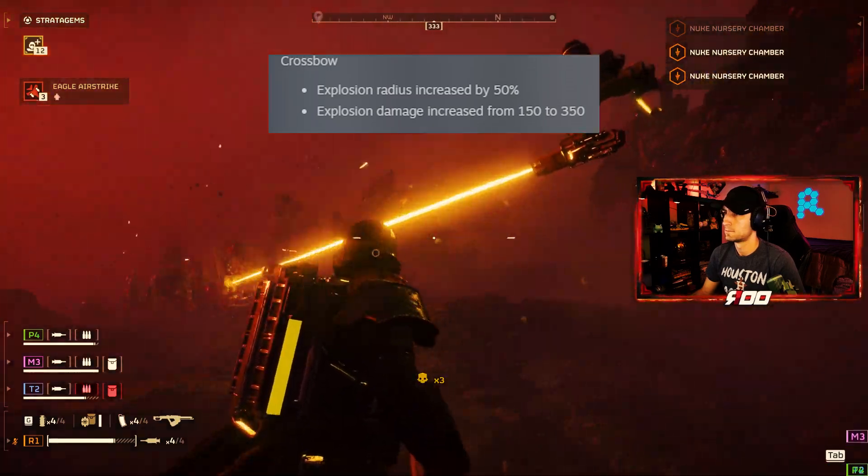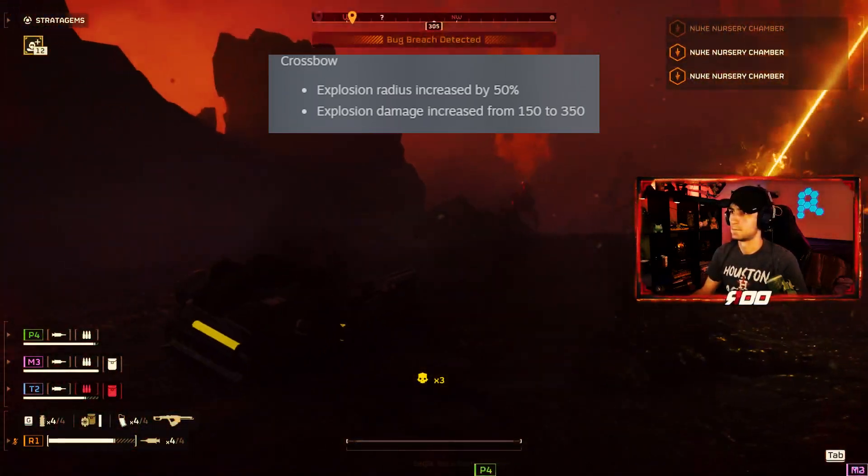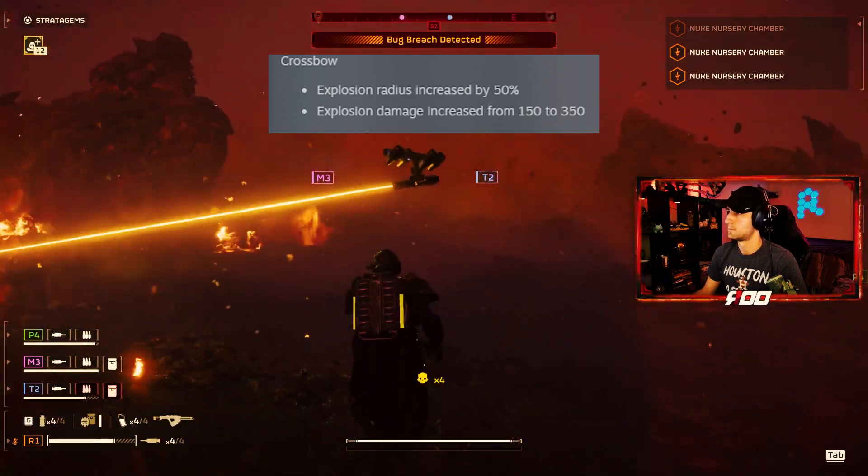Crossbow: explosion radius increased by 50%, and explosive damage increased from 150 to 350.